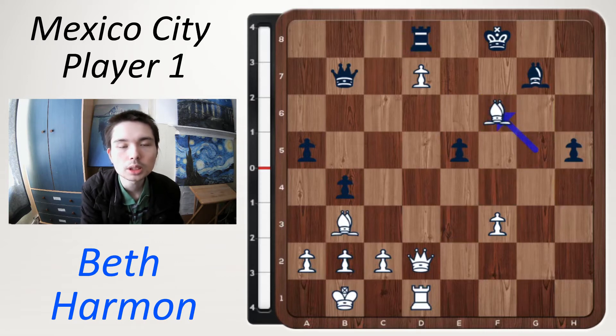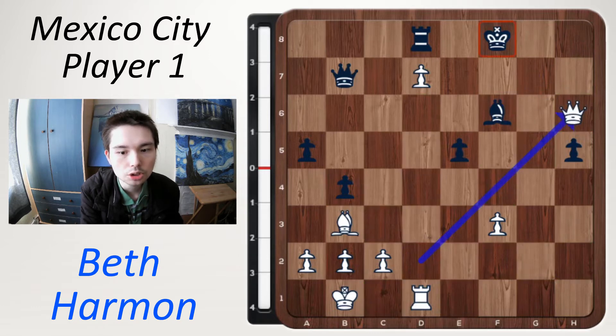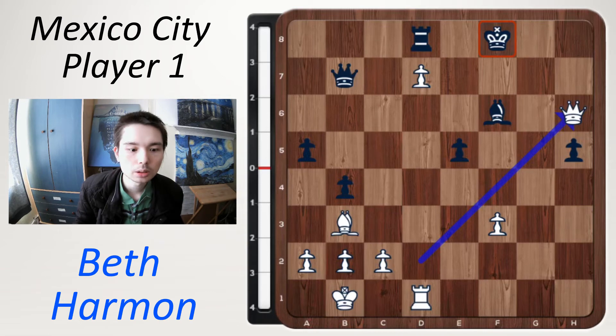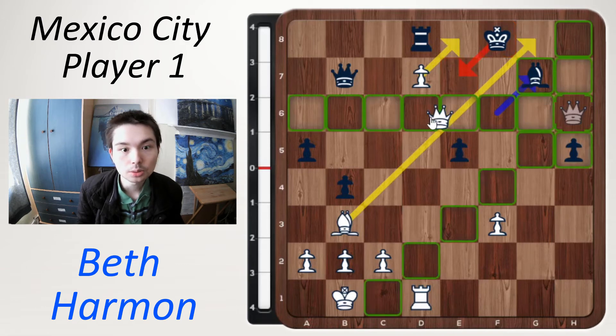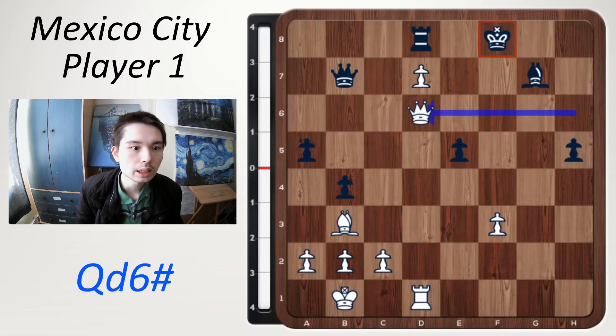The first move is bishop takes rook. Bishop takes bishop, and now it's time to get the queen into the game with queen h6 check — already this is just looking so dangerous. Black can block with the bishop, but black now only has one square for the king to escape to, which is e7. Checkmate in one move: white now swings the queen over to d6, and that is a really nice checkmate. All squares are covered.